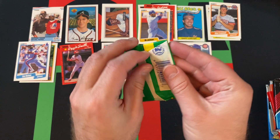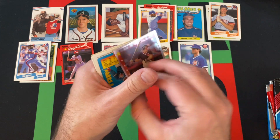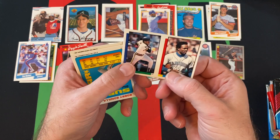Moving on to 90 Topps Stickers. I don't like these very much because it's like: cool, Mark McGwire — but on the backside it's Wade Boggs. So is it McGwire? Is it Boggs? I don't know. Got Mitch Williams.